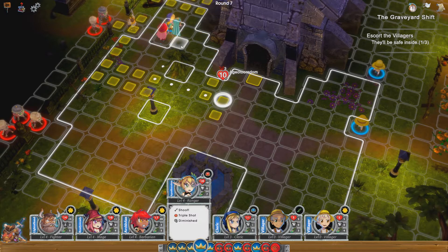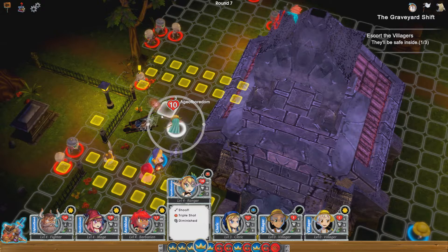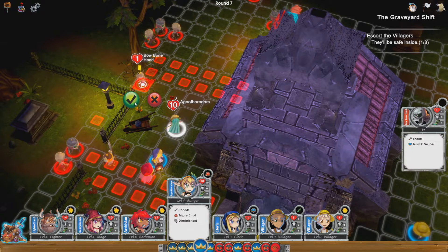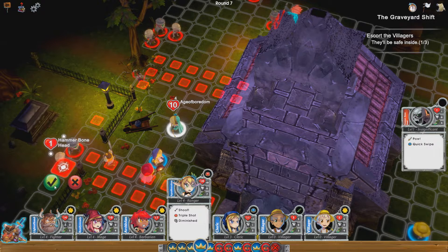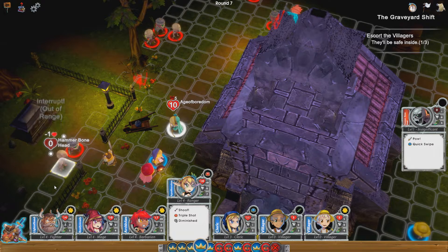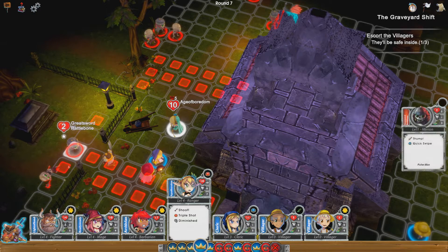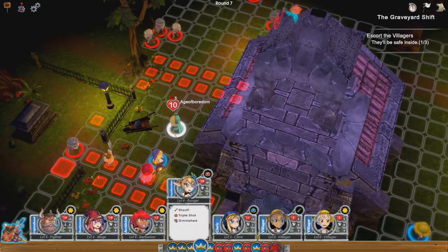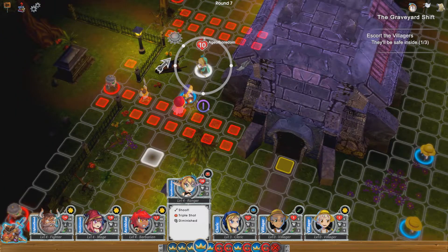I feel like I've wasted this. But if I move her to there she can still kill — yeah, I'll do that. She's going to shoot that one and shoot that one. She can't shoot him though — I feel like it's been wasted. Let's just end turn.